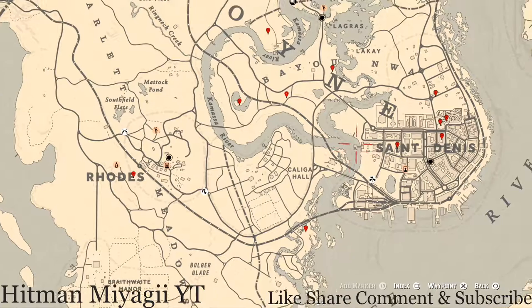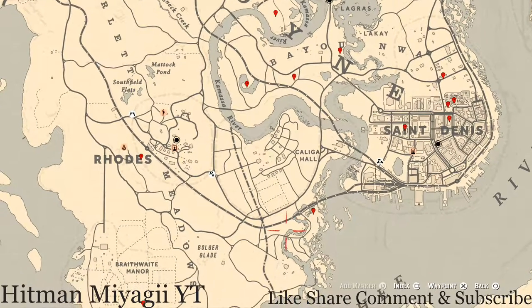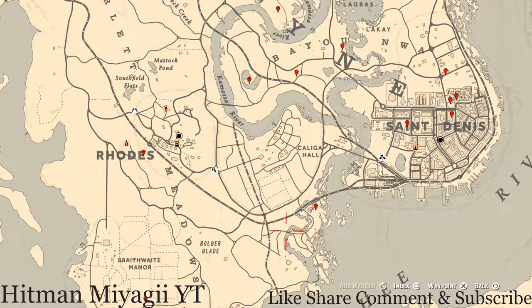The cycles for today, Wednesday December 8th, are: family heirloom cycle 1, all luxury cycle 5, coin cycle 1, arrowhead cycle 3, wildflower cycle 2, antique alcohol bottle cycle 1, all tarot card cycle 2, bird egg cycle 3, and fossil cycle 6.